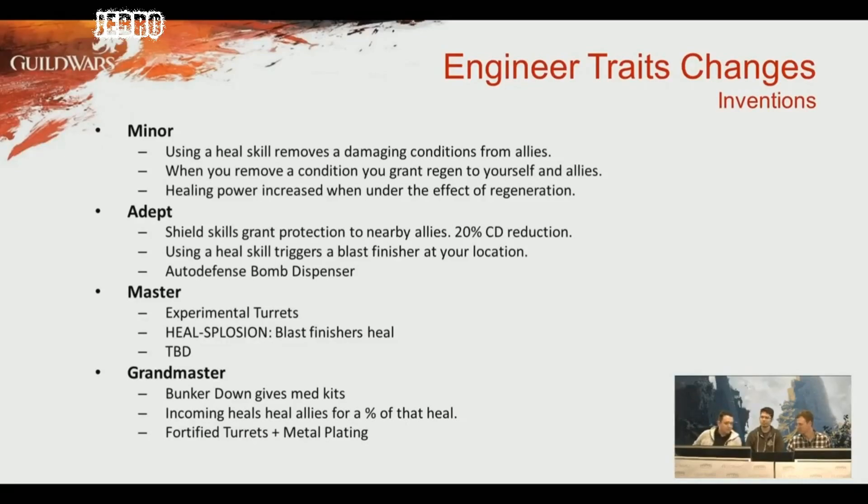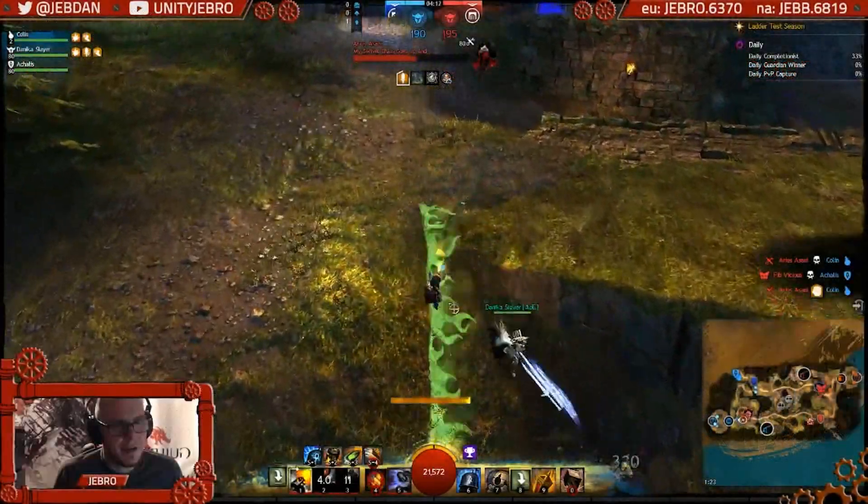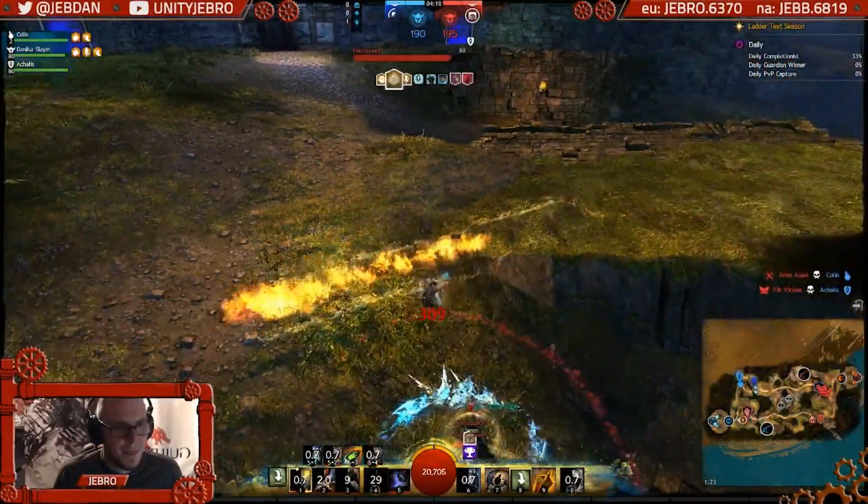Alchemy — traits for all the kits are currently being decided as well, so they've still got a lot of work to do and they're still playing around with stuff. They're waiting for feedback when we can get in and test this, as well as feedback that came from ReadyUp.